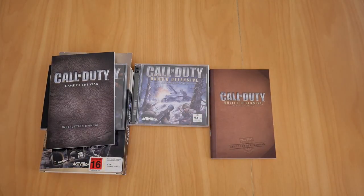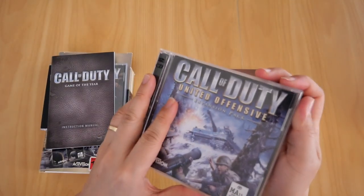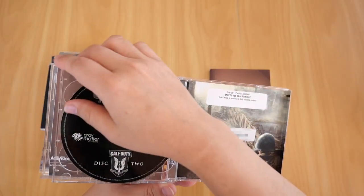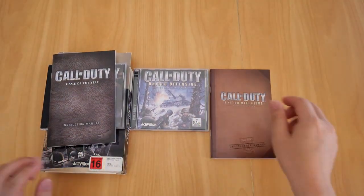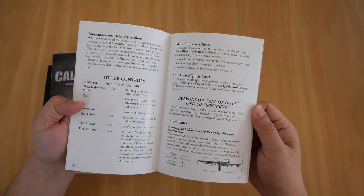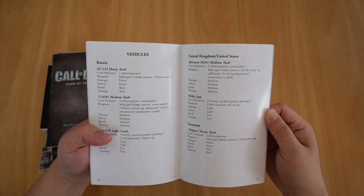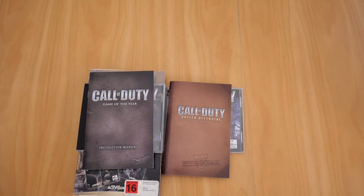Moving on to the United Offensive expansion pack — this is a two-CD game. If we open it up, this one is in better condition than the other. There's disc one and disc two, still intact and in really good condition case-wise. The booklet for United Offensive is also pretty thick — inside we have installation, playing the game, movement controls, weapons including the Browning, Russian weapons, German weapons, vehicles, multiplayer options, and so forth. And there we are — my copy of Call of Duty Deluxe Edition for PC.